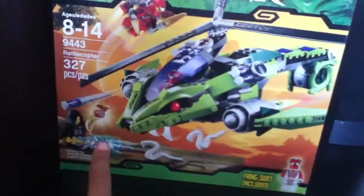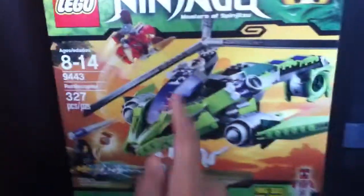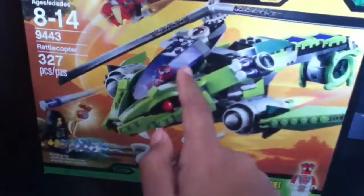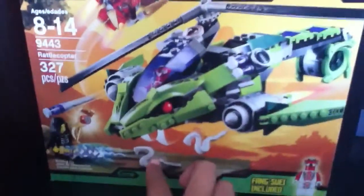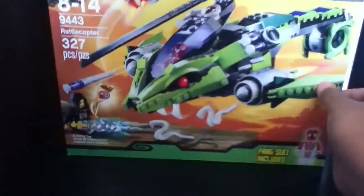Lloyd, Garmadon, Kai ZX — instead he has a jetpack instead of shoulder pads, and he has some daggers. And you have Fang-Suei, and then you have two white snakes, and the box, and then the Constructite Staff. And then the ripped up box.